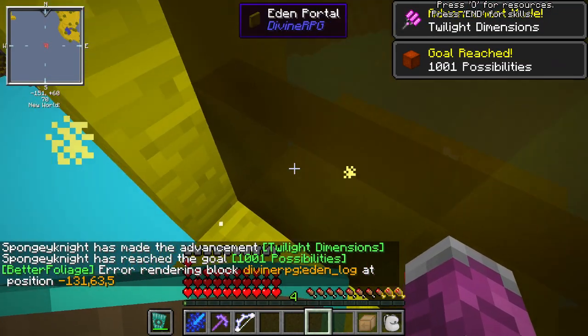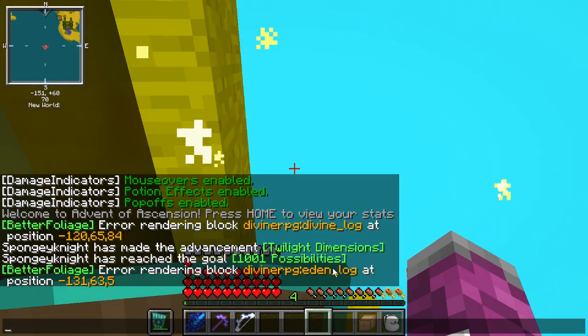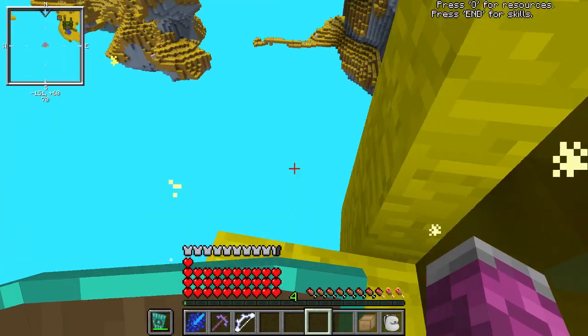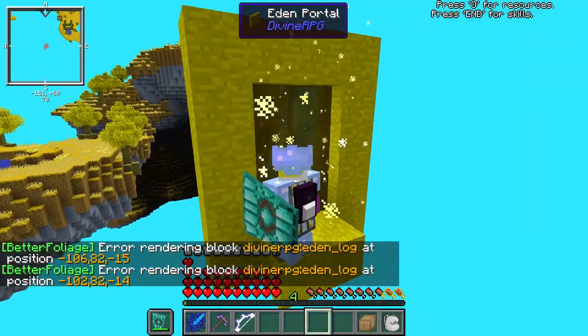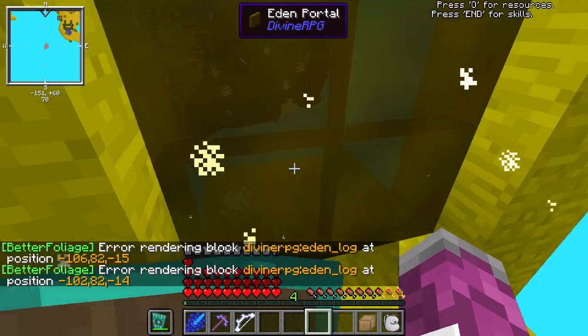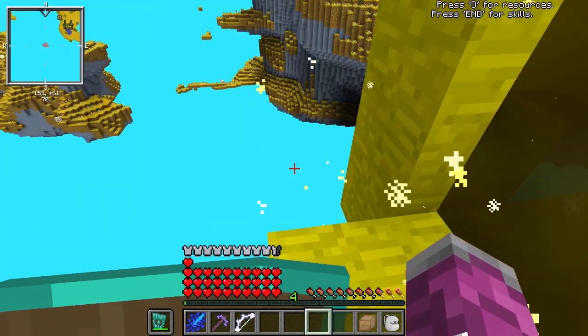Okay, here we are. I got a bunch of achievements — 'Taste the Rainbow' and 'Enter the Eden Dimension.' It looks like we ended up far away from land. There are floating islands. Ooh, I see a house up there. It actually gave me extra divine rocks, which is interesting.